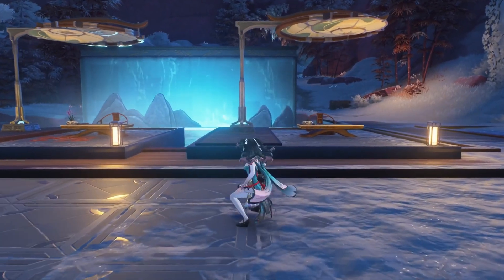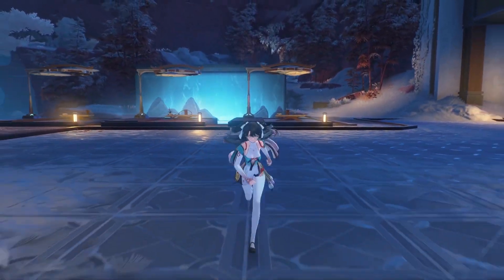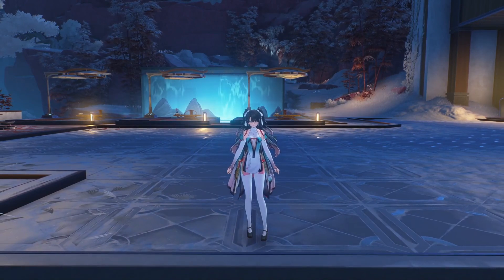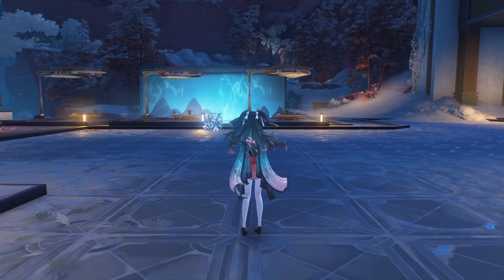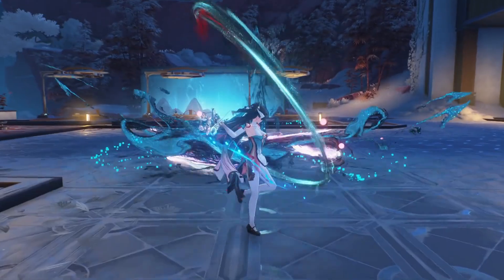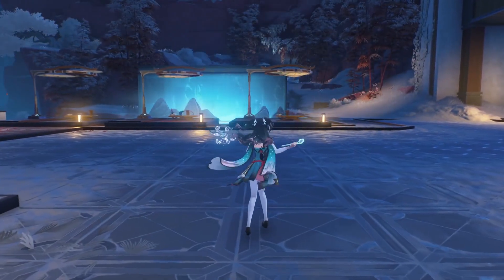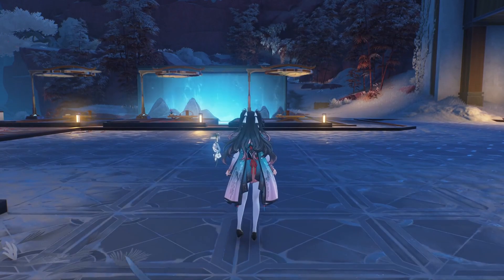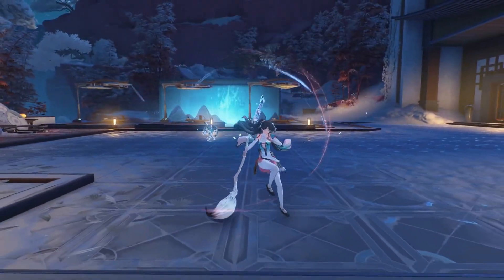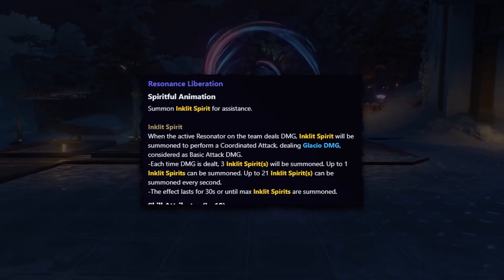The role of this character will be that of a sub DPS, a burst DPS, and also a slight buffer — because she has the same outro as Yin Lin and Chang Li. I assume it's going to be 20% towards skill and 25% towards Glacio. She is going to be the 100% best support for Junsi. The reason I say she'll be a great sub DPS is because when we look at her ultimate, it's like a Xingqiu — or in this game, a Mortifi.